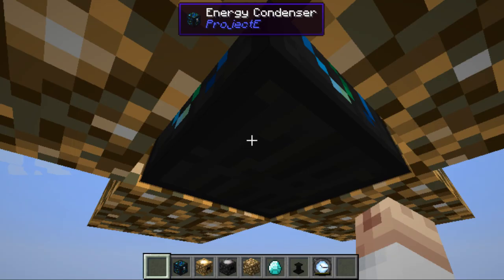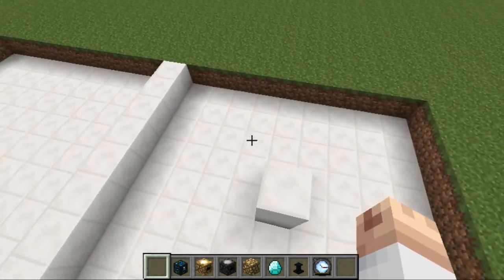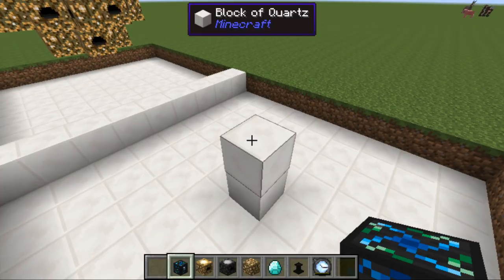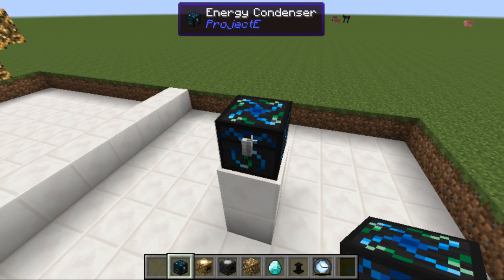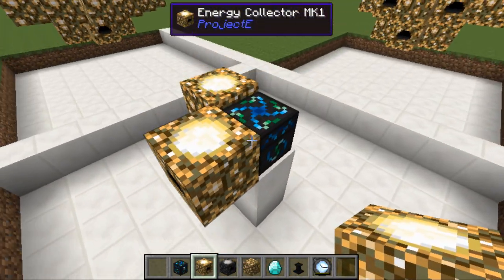Right now I'm gonna show you guys how to build it. We're gonna turn it off first. We have two blocks here - it can be any height you want but two blocks is the best because we can walk underneath it. We're gonna put the energy condenser first. I'm using the mk1 to show you guys how to build it. We're gonna surround it with energy collectors.